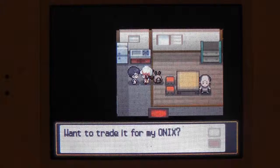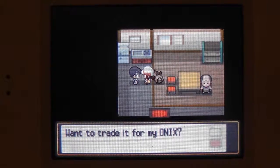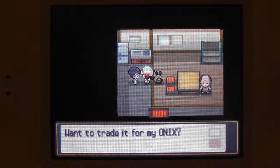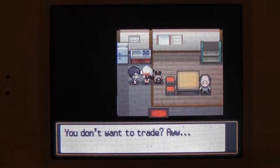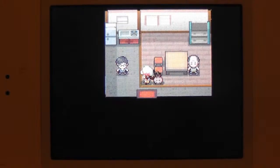This guy is a pretty important person. On Route 31, which is the route we were just at last episode, you can catch Bellsprout. He will trade you your Bellsprout for an Onix. Onix is actually a very good Rock-type Pokémon, especially since the next Gym Leader is a Flying-type, and Rock is pretty good against Flying-types.